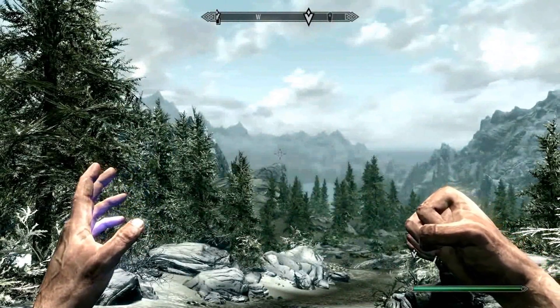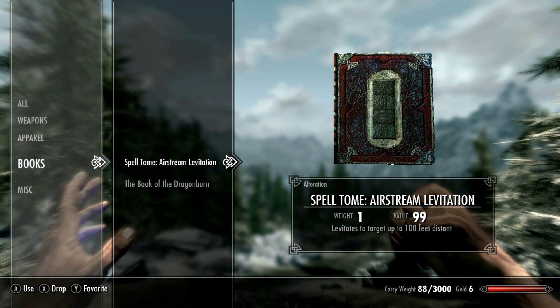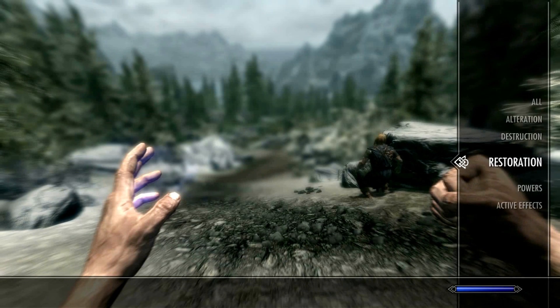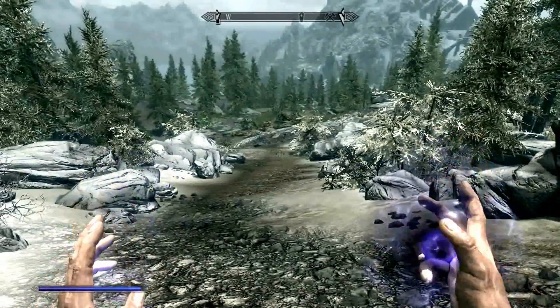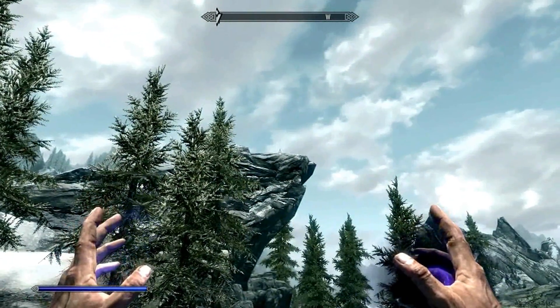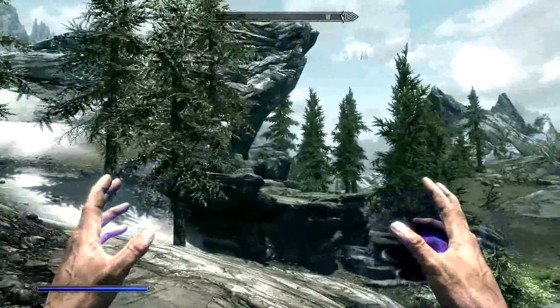What we're gonna do now is try to levitate. Check our items - there it is, airstream levitation. Levitates to target up to 100 feet distance, so we can float. It's a spell, so we've learned it. I'm guessing it's alteration. Right trigger - boom!